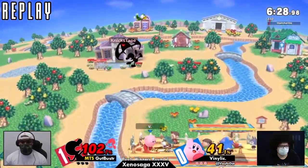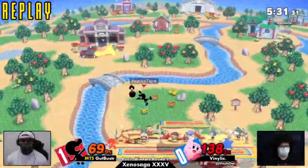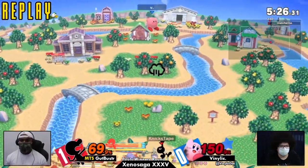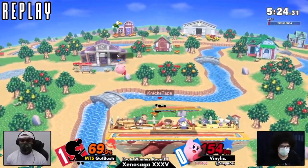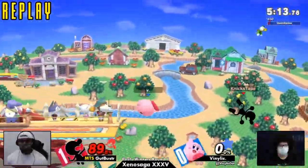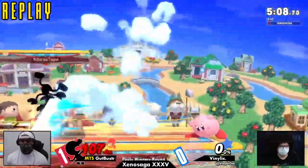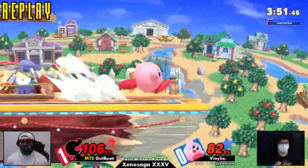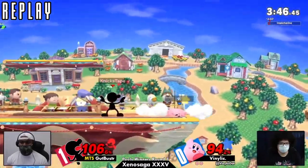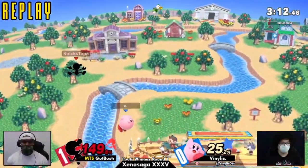Going to make it a 1-1 set here, in what seems to be a matchup where in theory you never lose. But at the level most people are at this venue, matchups matter — but does it really matter compared to player versus player? Especially when Vinlic was able to make those adaptations. That said, I think Gutbuster needs to realize what kind of stage he wants as a Game & Watch — banning Town and Kalos last time, I think he's not too aware of the game plan he should go with.